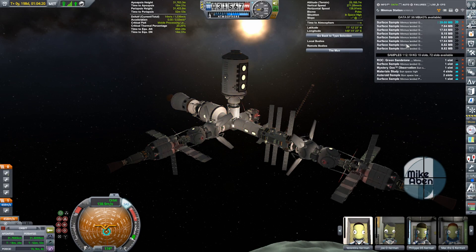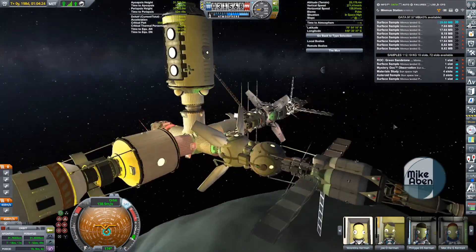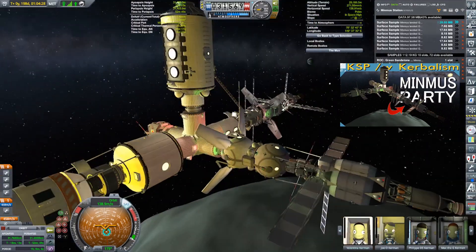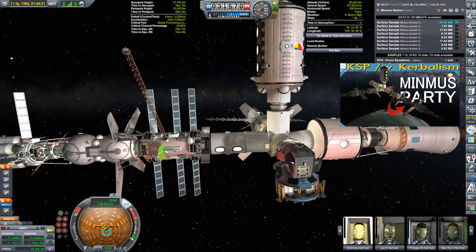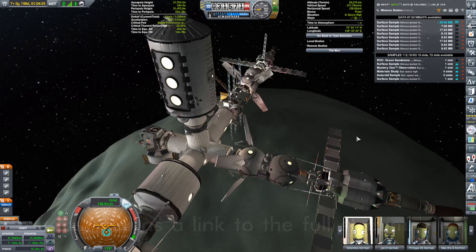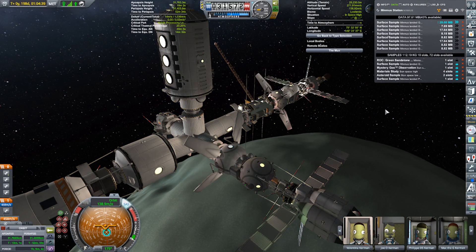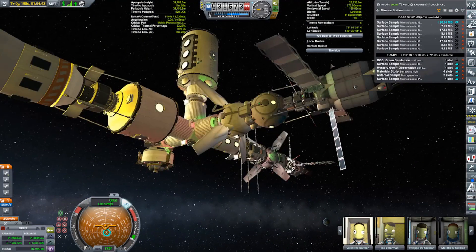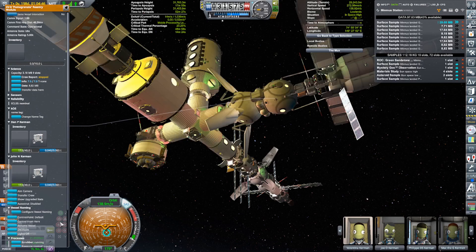We've done a fair amount of transfers. Someone suggested in the last stream to bring up a faster antenna — the fastest antenna on this thing is the DTS M1. I should have brought up a faster one so we can get rid of this stuff more quickly, but I neglected to. What I want to do is collect some of this science and bring it down to the surface.